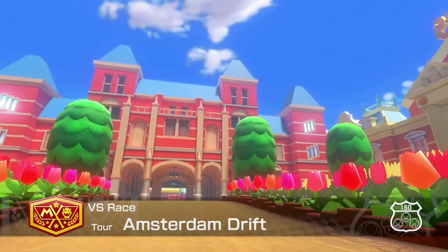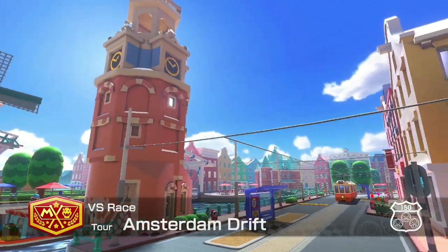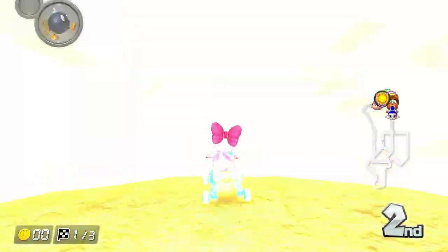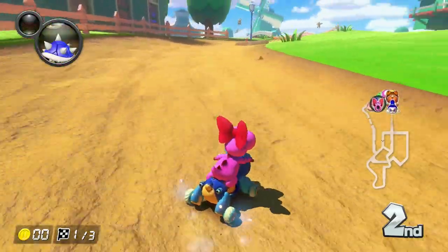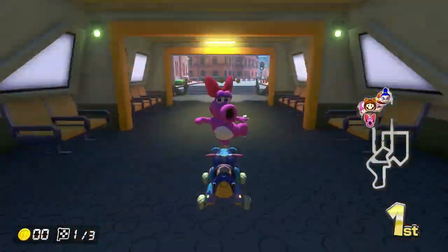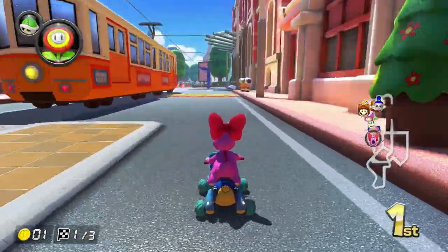Let's get into the first cup. Starting off, we have Amsterdam Drift from Mario Kart Tour. So far, there are a lot of windmills, and it looks like we are dodging some Monty Moles. I really like how the game incorporates stuff from the Mario universe into tracks based on the world we live in. Looks like we're going through a boat, we go through a tram, and now we're underwater.